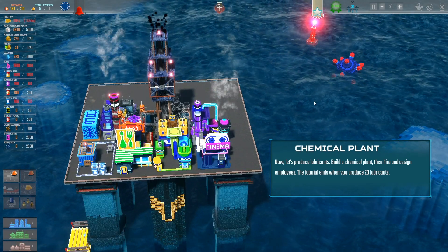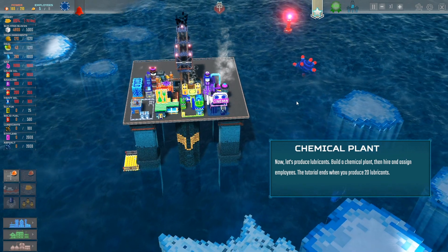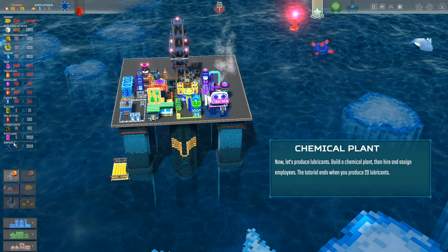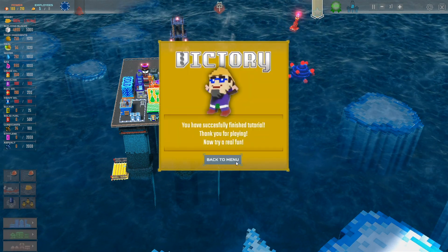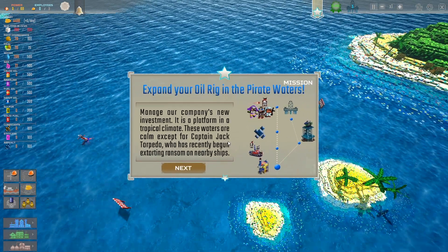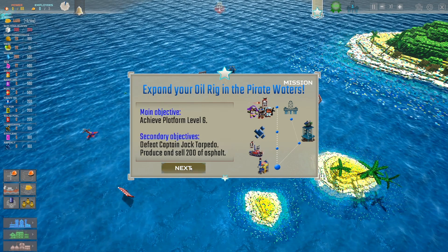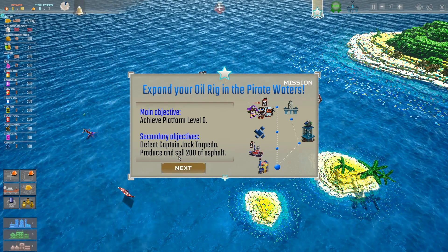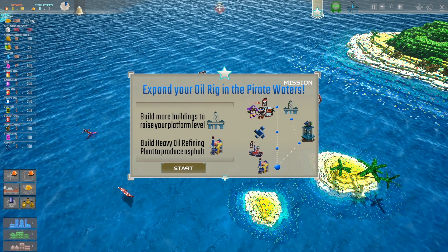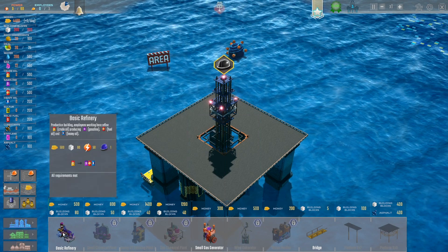To make sure our drill keeps working and doesn't break. Look at this big mine out here — is this around all refineries? We can increase the speed. We finished the tutorial! Back to the menu. Expand your oil rig in pirate waters — manage our economy. It's a platform in the tropical climate. These waters are calm except for Captain Jack Torpedo, who's recently begun exporting. Defeat Captain Jack Torpedo, produce and sell 200 asphalt, build heavy oil refinery plant to produce asphalt.